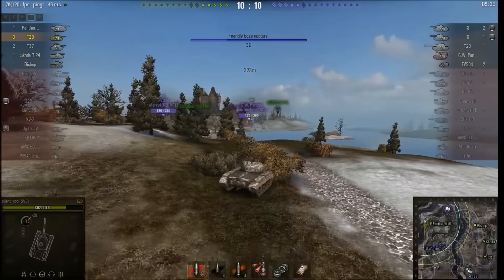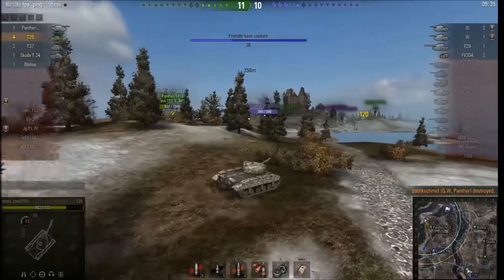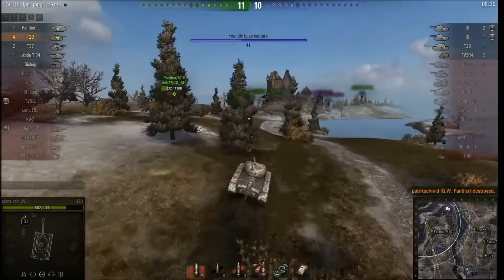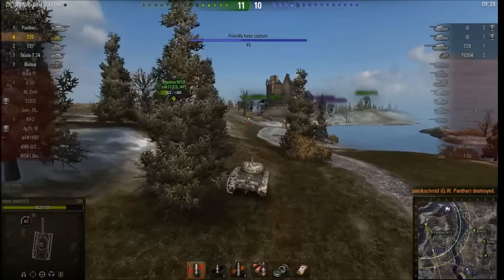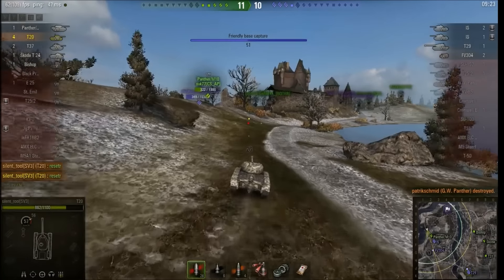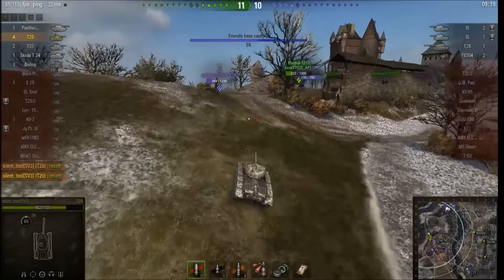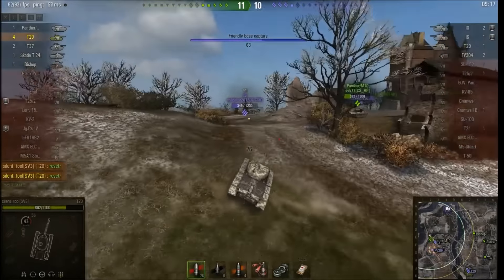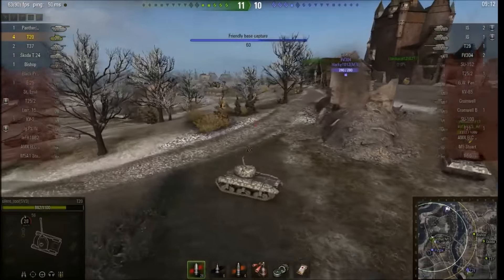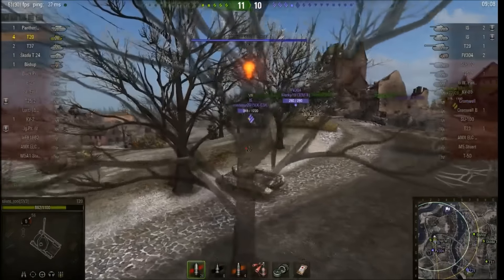This is another reason why crossing the river can be a decidedly dicey proposition — the friendly base here is being capped, which is a little bit awkward as Silent Tool is on the other side of the map and he's going to struggle to do much about it. He does, however, pick up a kill on the GW Panther, which is nice. The enemy team are up to 60% cap with at least two people in the capture circle, and several people are coming over.